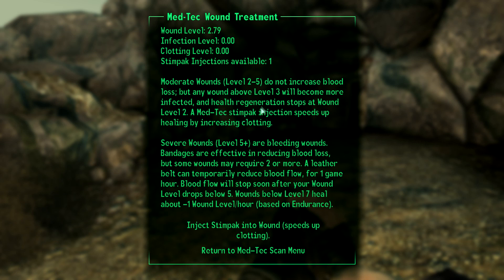Stimpact injection speeds up healing by increasing clotting. Level 5 plus are healing wounds — bandages are effective in reducing blood loss, some wounds might require 2 or more. A leather belt can temporarily reduce blood flow for 1 game hour. Wounds below level 7 heal about minus 1 level per hour based on endurance. So if you have a wound greater than level 0, it will heal itself based on your endurance — though I don't know if that's the base stat or if it's multiplied, maybe 0.1 or something.